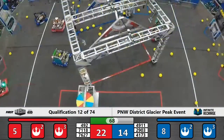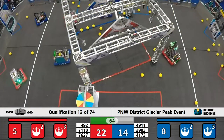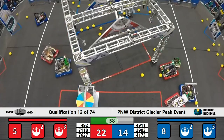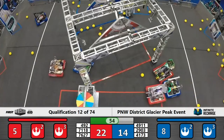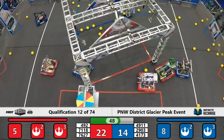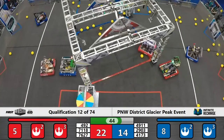Scottbots looking to intake a few more power cells off of the playing field floor. Meanwhile, on the blue side of the field, we see that 2903 Neobots does have a solid robot signal light — looks like they are disabled or E-stopped for the remainder of this match. 2903 is disabled, going to be sitting in front of the Blue Alliance power port for the final 45 seconds of qualification match number 12.